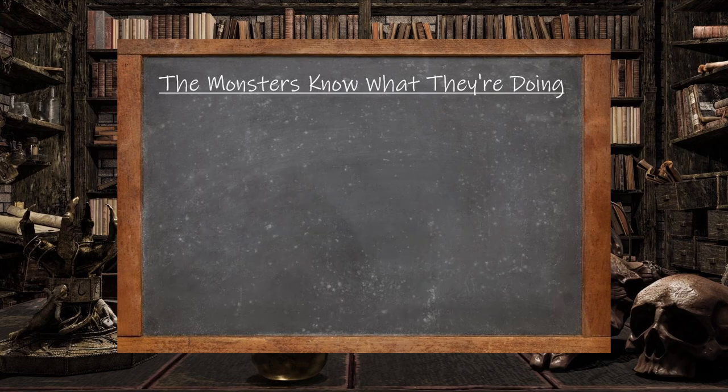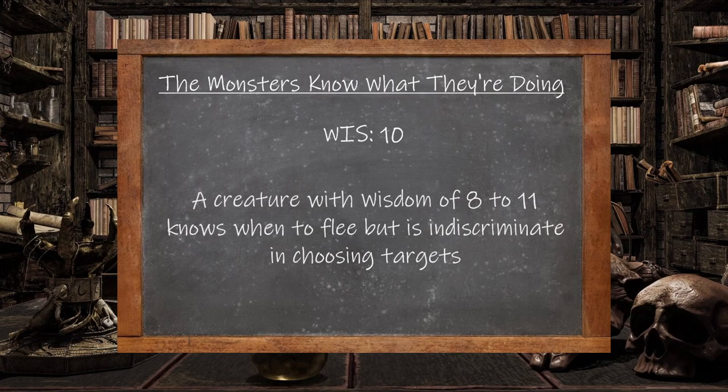When it comes to wisdom, Bullywugs do a little better with a wisdom score of 10. Amon states: 'A creature with wisdom of 8 to 11 knows when to flee, but is indiscriminate in choosing targets.' Knowing this, Bullywugs will not really know to target certain characters over others, instead just targeting whichever enemy is most available to them, and then running away if they start losing the fight.